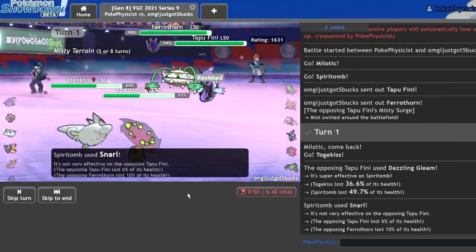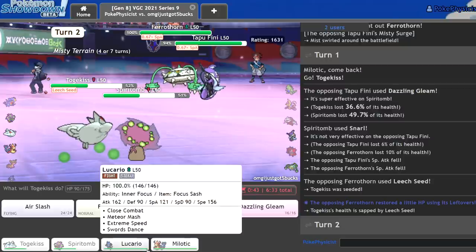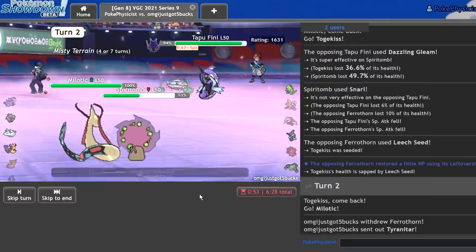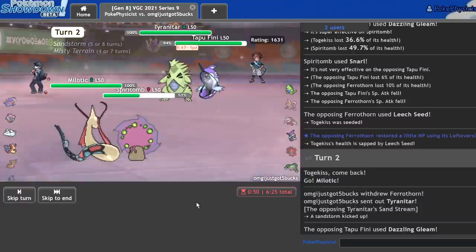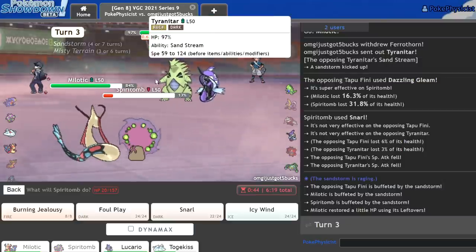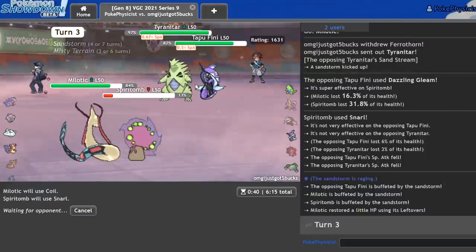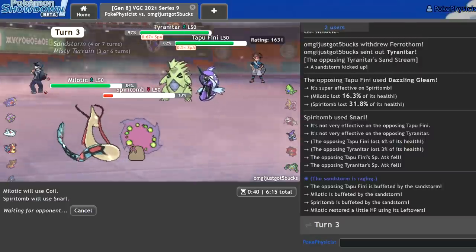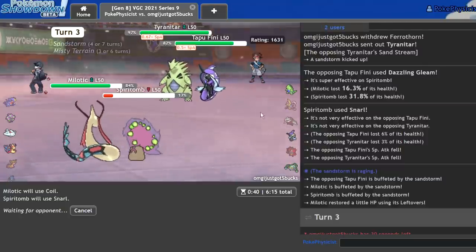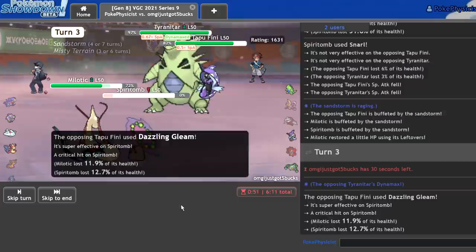That did a lot — that's got to be like Choice Specs Fini. There's the Leech Seed. Let me just double out into Milotic, because I don't want to take much more damage on this Togekiss, and I'll Snarl once more. This should be a turn I can Coil up. And I'm fine losing the Spiritomb here because I'm really not scared of this Tyranitar. Looks like I'll just Snarl one more time — I likely won't get it off, but it's fine.